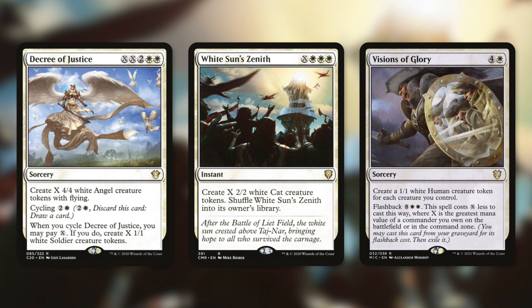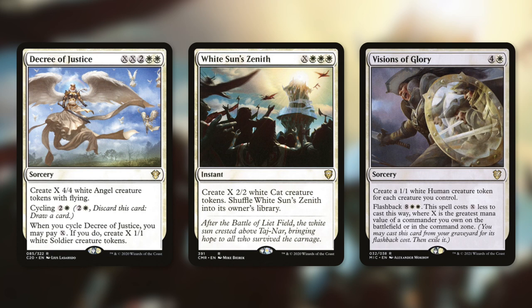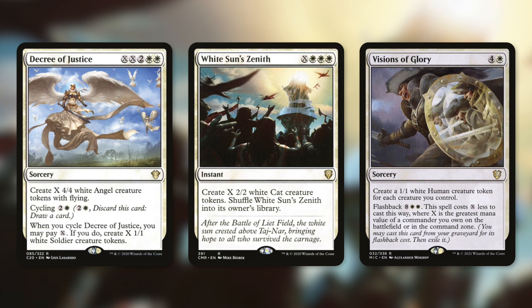Next up, let's talk about Decree of Justice, which gives us X 4/4 white angel tokens with flying, or we can cycle it for 2 and a white to make X 1/1 white soldier tokens at instant speed. We can either make a few angels, which are going to be 6/6s with our commander in play, or we can make a lot of tokens out of nowhere by cycling at instant speed, making a ton of 1/1s that become 3/3s. And speaking of instant speed tokens, there's White Sun's Zenith, which gives us X 2/2 white cat tokens and shuffles back into our library — so we can get a bunch of 4/4s into play out of nowhere as a combat trick.